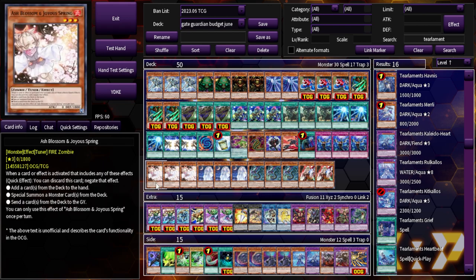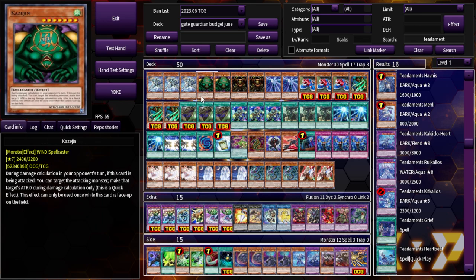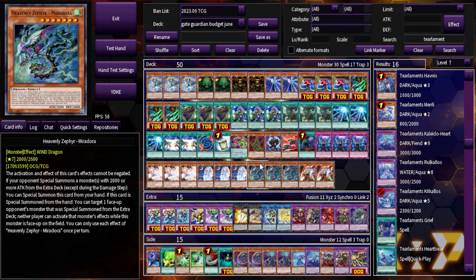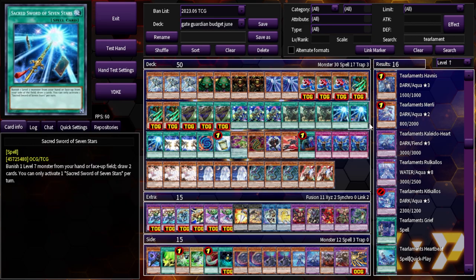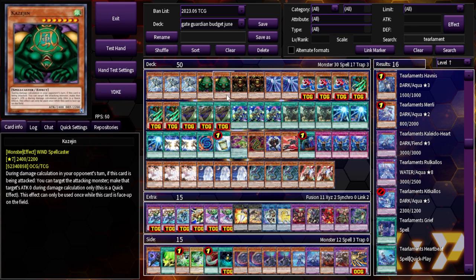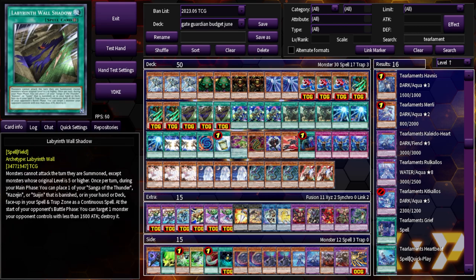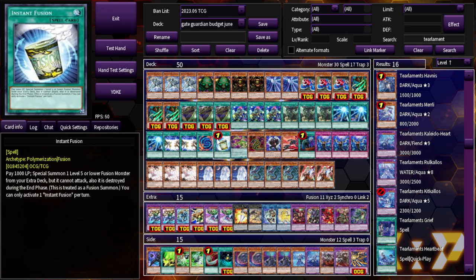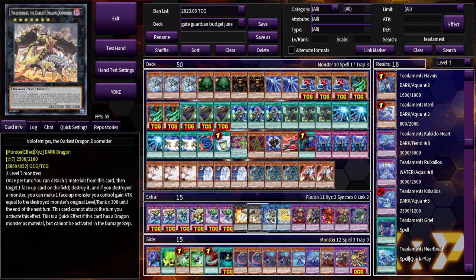Ghost Mourner being wind can go into Miradora, and Miradora gets you a dragon. Even Ash Blossom, surprisingly — being zombie, it can go into Shadow Ghoul, and Shadow Ghoul being dark can get you Tank. So Ash can only get you Tank, but that's still not the worst scenario. That's also why we're maxing out on Secret Sword of Seven Stars. This deck has never seen more level sevens — I'm on 10 level sevens in the Gate Guardian engine, plus three more hand traps that are easy to Sacred Sword off.